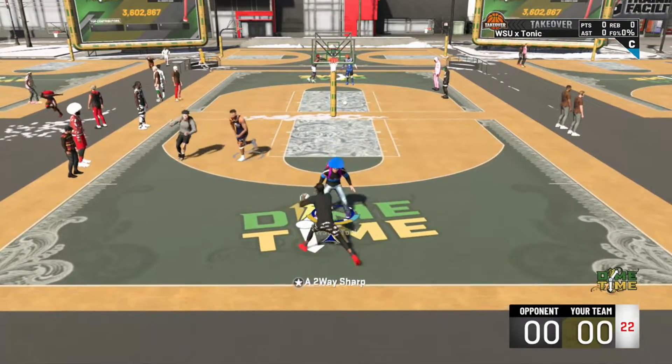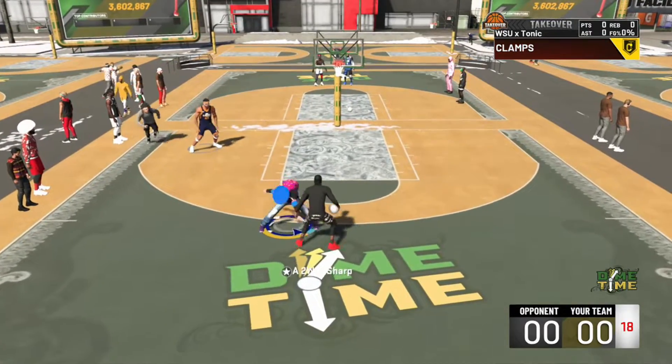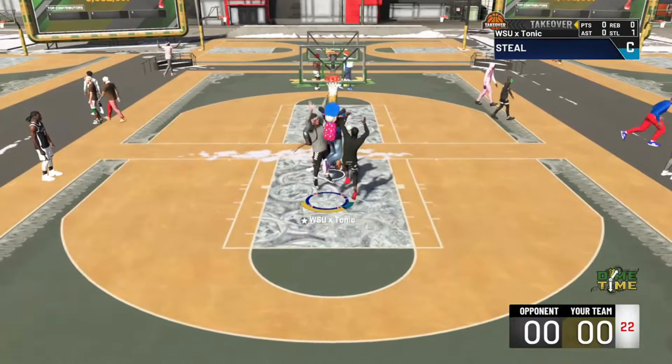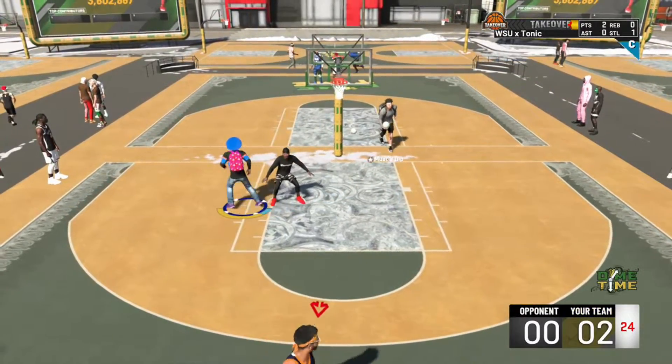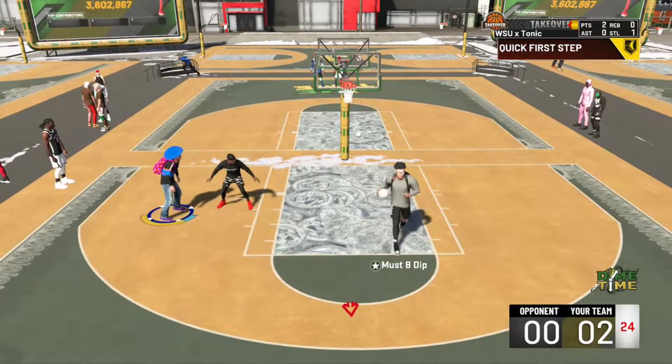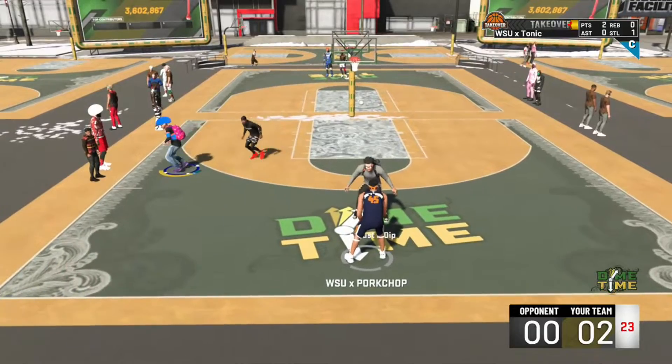The 2-way sharp has Hall of Fame shooting and Hall of Fame defensive, and the rebounding wing he's playing with is basically a taller version of him — he also has Hall of Fame shooting and Hall of Fame defensive. Right off the bat, you see I'm getting a steal with no pickpocket, just gold defensive badges, and I'm getting a dunk over two builds with Hall of Fame defensive badges.